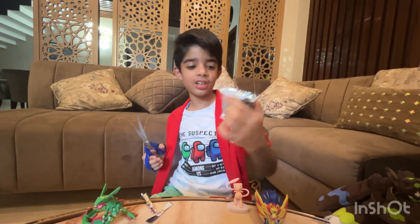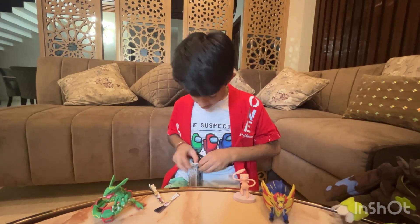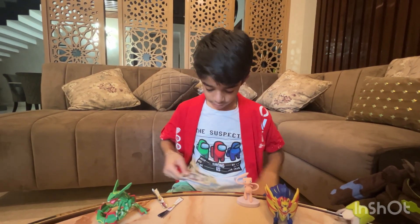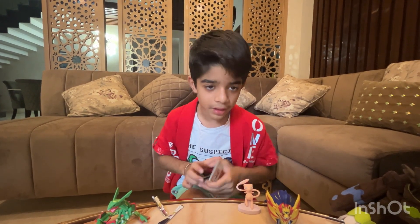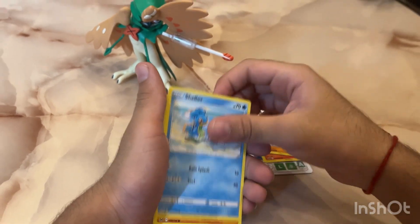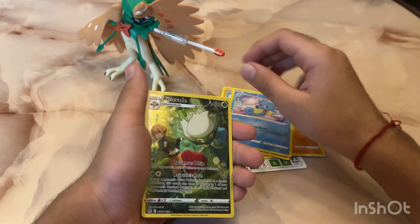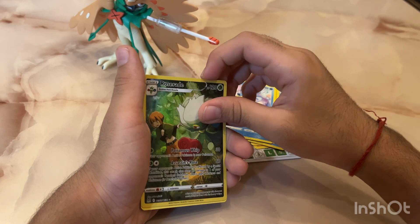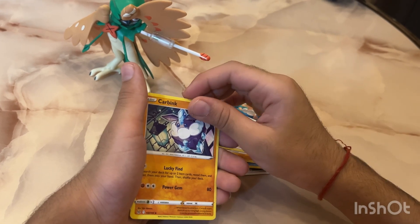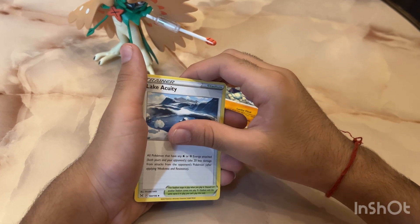This is my third and final pack. It has Gardevoir in it — I think it's a shiny Gardevoir. Let me open this. We have a Litleo, a Mane, a Ralts, a Shaymin, a Meditite, Horsea. Oh, it's a full art! It's a Roxie Raid, a Gliscor, Energy, Nuzleaf. I think there's something good in this one, maybe. There's a Carvanha and a Lucario.